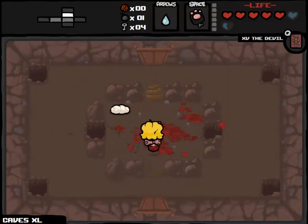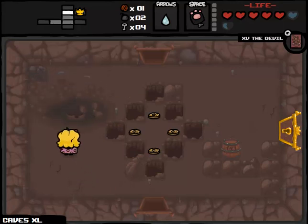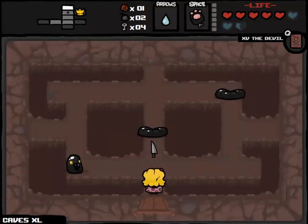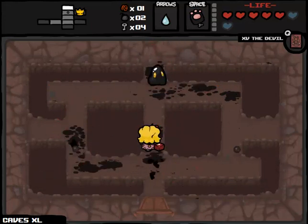Especially since the last run ended up being so underpowered, why not take a run that, at least on the surface, seems like it could be overpowered? We're going to blow this up. We're going to take the spirit heart, of course. The money doesn't really appeal to me to the cost of a bomb. I could use that bomb to find a secret room, potentially, which would be much more valuable. I would love to go to the shop, but really we haven't had too many options.